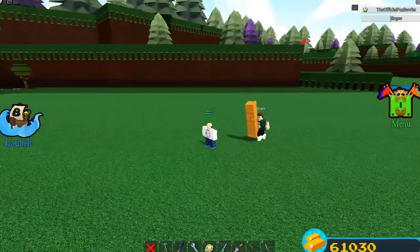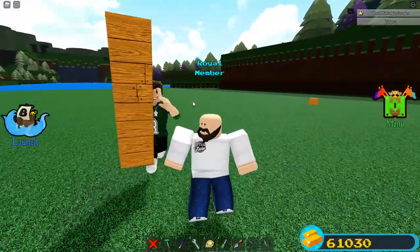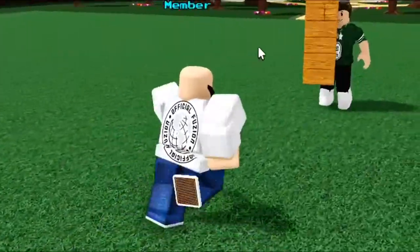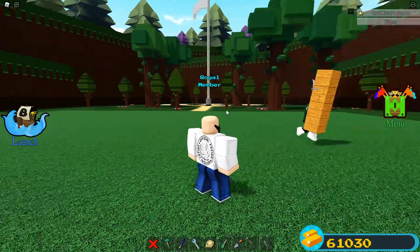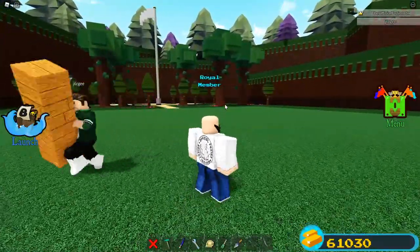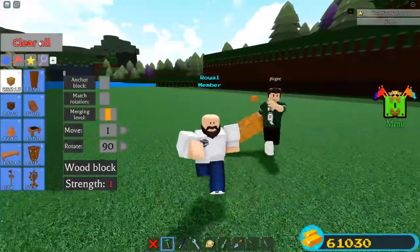Basically, this is a glitch you can do inside the game where you can literally make anything customizable as a sword, and it fully works. You can literally swing it around — it's super awesome. You can make any design inside the game and it fully works. You are going to need two people for this, although there are other ways to do it solo, but this is by far the easiest way.